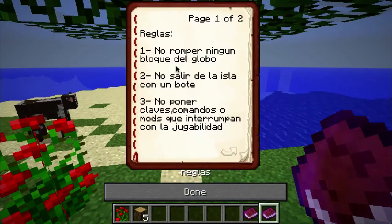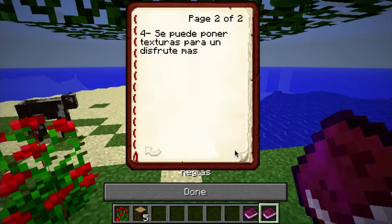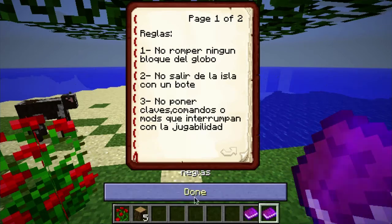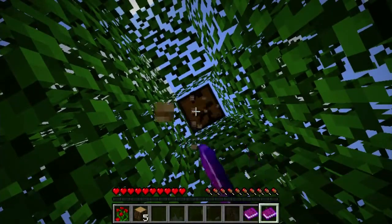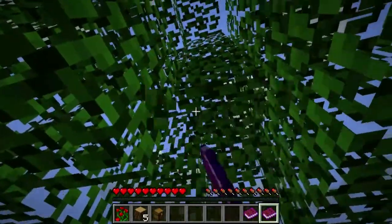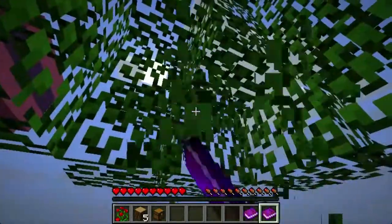Okay, so that's one book. 'No romper ningun bolcon del globo, no saltir de la island' — I'm guessing that means no leaving the island. If anybody knows Spanish, please put that down in the comments. I'm just gonna ignore that — I think that'll be the smartest thing to do.